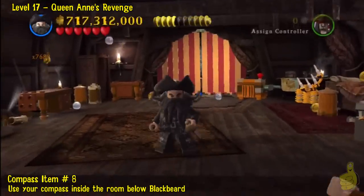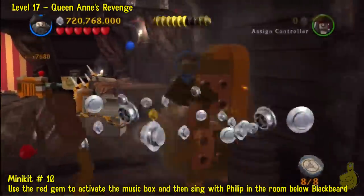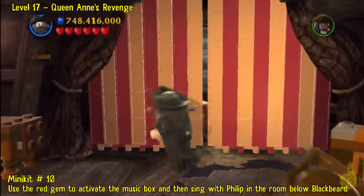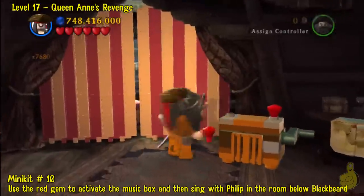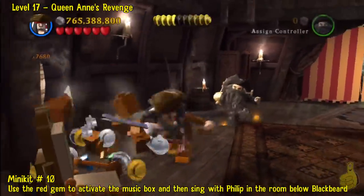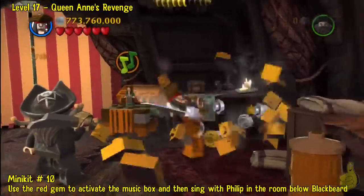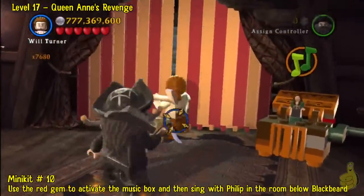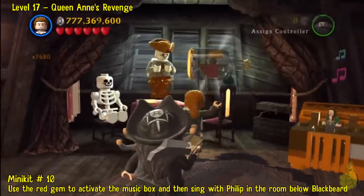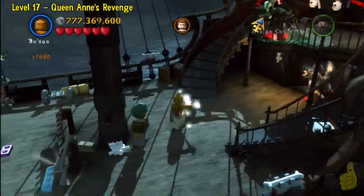As soon as you come out of that room from behind Blackbeard, drop down right in front of him and sneak into the little room right below. Pull out your compass — it'll lead you right to this box, which has a red ruby in it. We're going to use that red ruby in a second. There's a music box right to our right, and I'm trying to use Blackbeard's power to open it, but it needs the red ruby. The music box only works well when accompanied by some singing, so use Phillip to go ahead and sing. You could use Scrum with his guitar, or even try Serena.